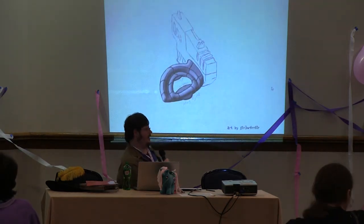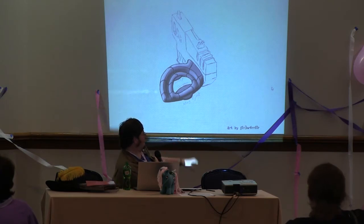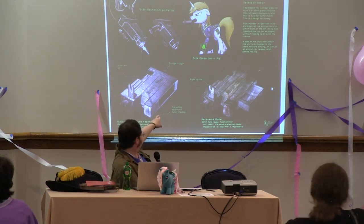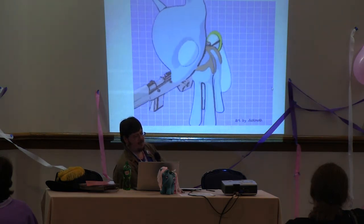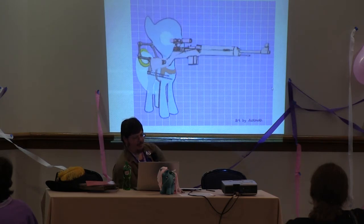Also from the Fallout Equestria fanfic, where a lot of thought was put into how ponies would use guns and other weapons: mouth triggers. Here's a spectacular design by Keyframe, which is also another type of mouth trigger and a completely different design than what humans would use. And here's another type — a sniper rifle mounted to a saddle which uses a tail ring to pull the trigger.